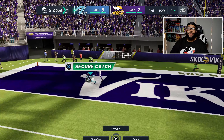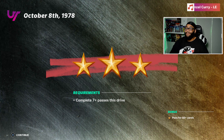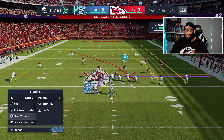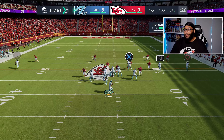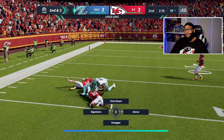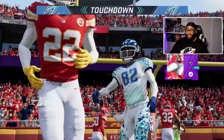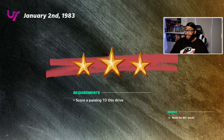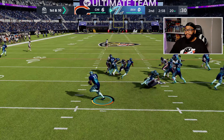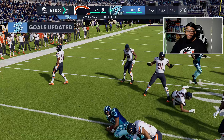We finally got part two of the Black History Month update, and this week they added Doug Williams. For those not aware, in honor of Black History Month, EA is celebrating the achievements of a Black NFL icon each week through the month of February. This week they added Doug Williams, who was a Super Bowl MVP and the first Black quarterback to start and win a Super Bowl. He also worked as head coach of the Grambling State Tigers and as a team executive for the Buccaneers and Washington Football teams.